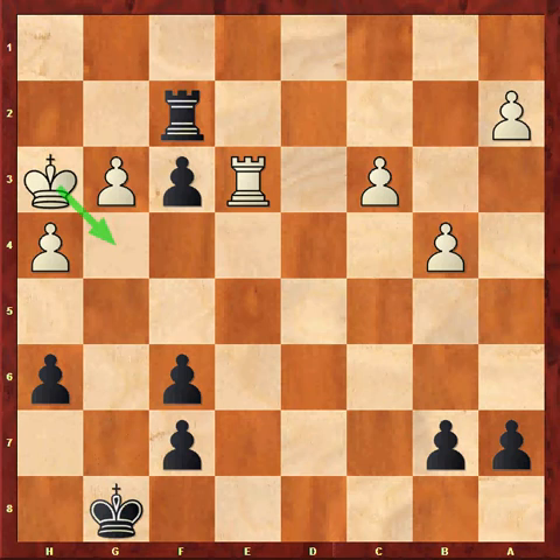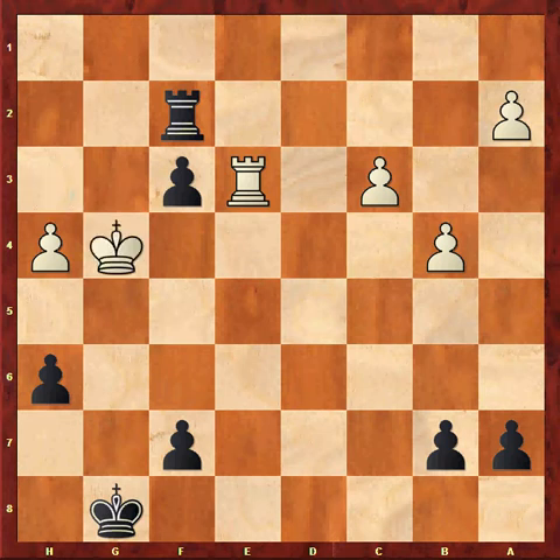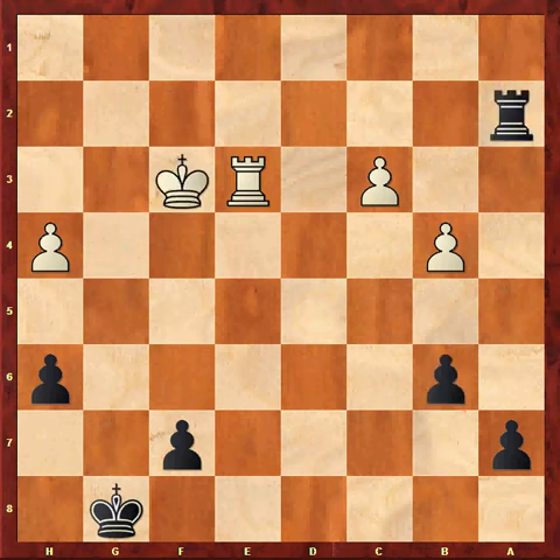Black should seal the White King in with f5. G4, Fxg4 check, Kxg4, Rxa2, Kf3, b6. Black is in a much better position compared to the game.